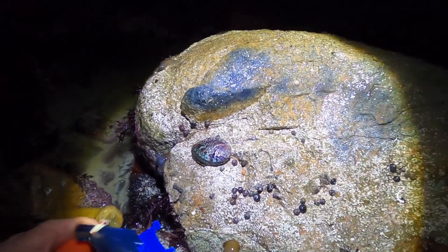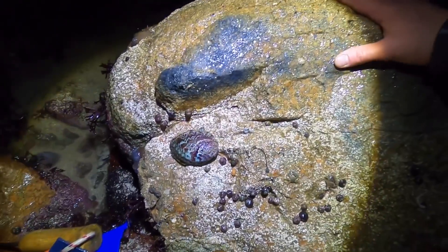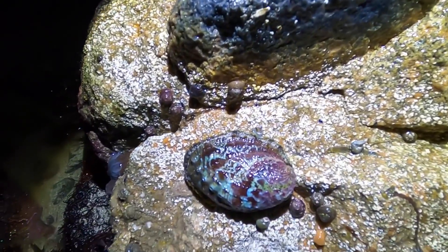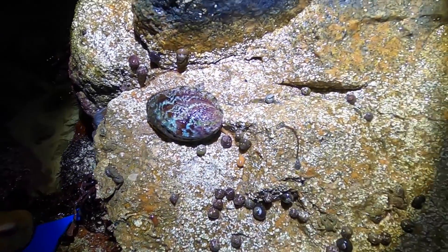When I cook ormers on the beach I always keep the shells, just in case the authorities want to check what I've been catching, so I don't think I've kept anything undersized. Another ormer here — I don't think it's going to go in. Nah, it's out. But look at the colors on that thing — blue, green, purple, pink, all sorts. Awesome snails they are.